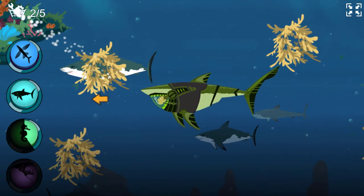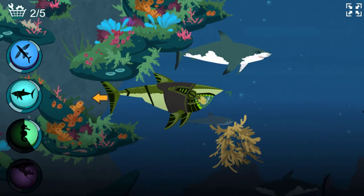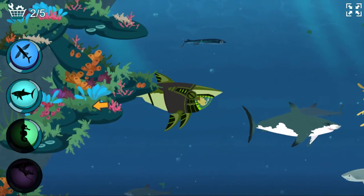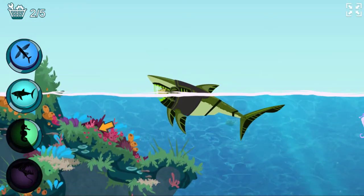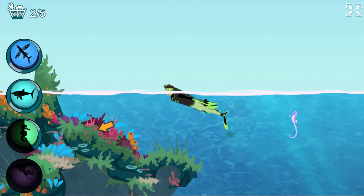Great white sharks have seven rows of teeth. I need the flying fish power suit to glide over the water. Activate flying fish power!